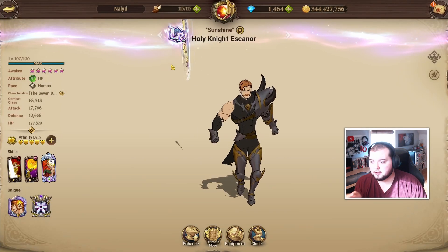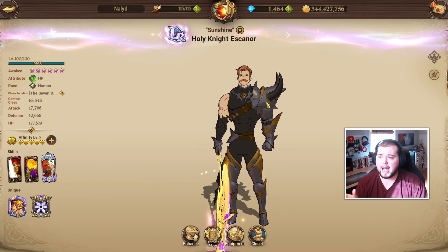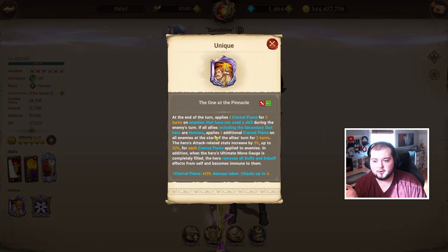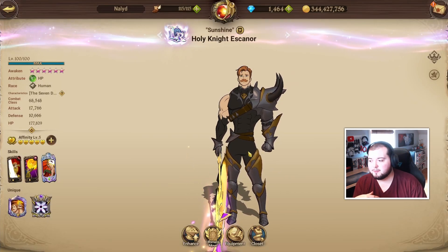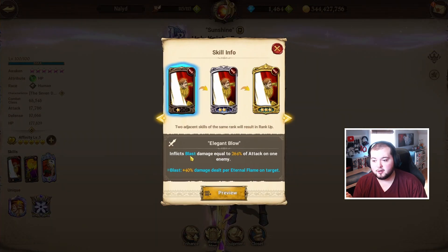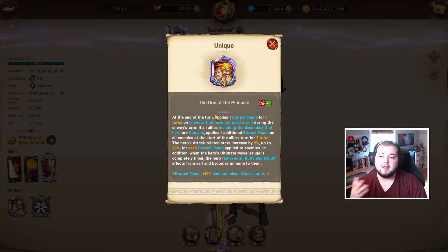Next we have LR Escanor. This is the one I see a lot of people asking about — whether to get LR Escanor or LR Margaret. I personally get a really good amount of use out of Escanor. The biggest downside is you have to have an entire human team. The sub-slot unit can't be anything other than human. I went up against a guy today using an LR Escanor team, but he had Festival Zeldris in the back, which completely ruins the kit.